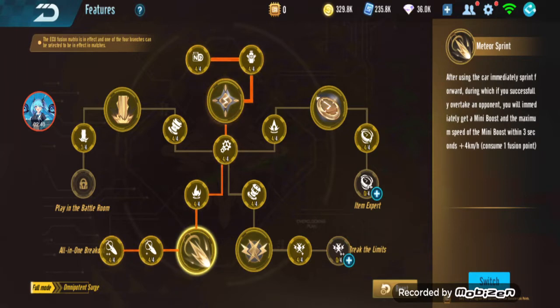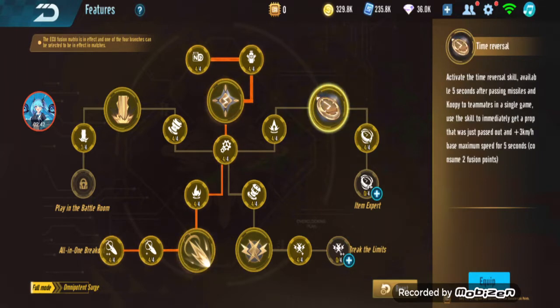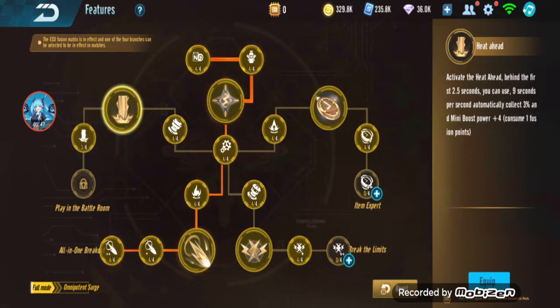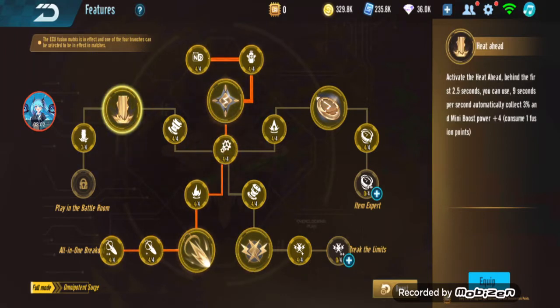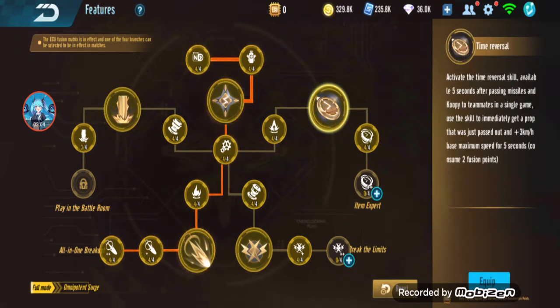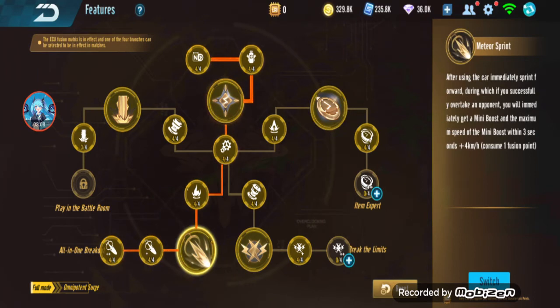All these buffs are combined from the old ECUs. This one is from Polaris, this one is also from Polaris but the item mode version, this one is the battle room from the Troy ECU, and this one is from the Renault ECU — the Thunder Search. So this is from Renault, this from Troy, this from Polaris item, and this from Polaris speed. They didn't take Alpha.